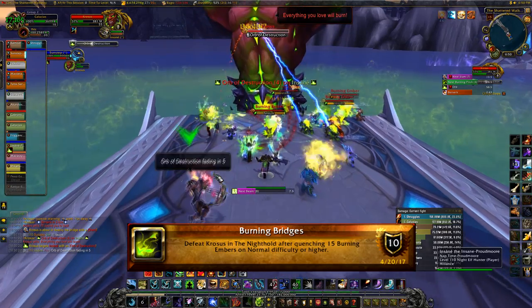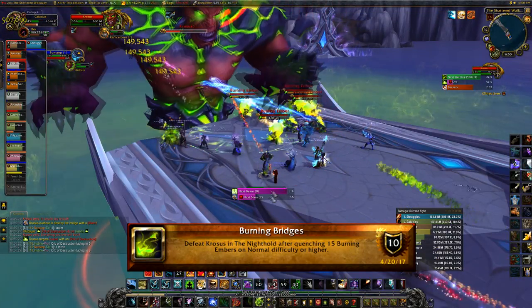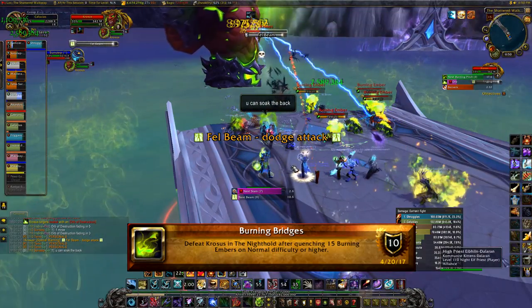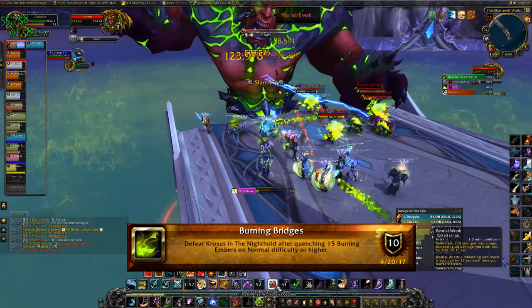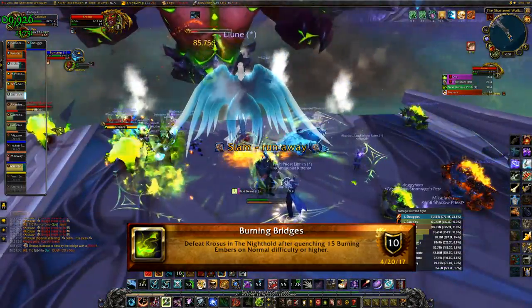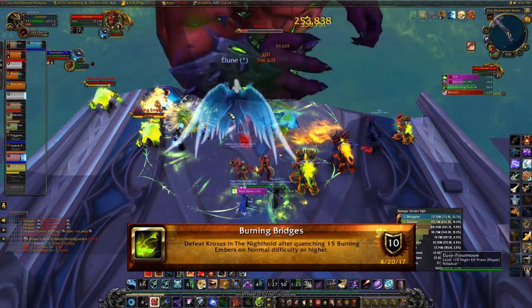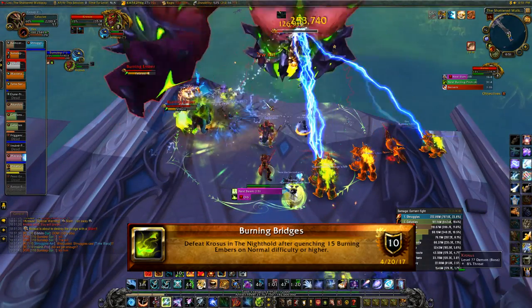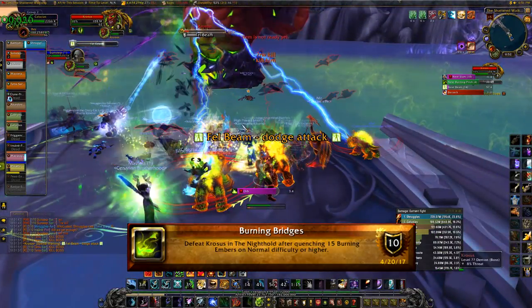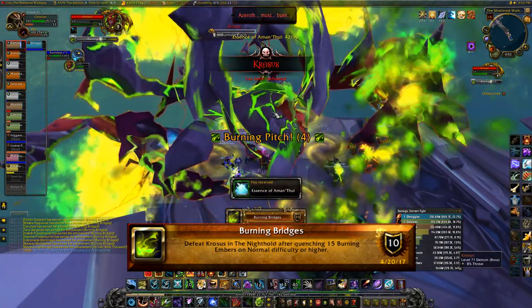With a low group count you really can't soak any of the burning ember piles, which makes this a very healing-intensive achievement. With more people you can use your own discretion and soak some of the ones further forward. Just make sure 15 burning embers fall into the water. Wait until the last bridge section if needed, but don't let him slam the last section three times or it's an automatic wipe. Do not AoE the burning embers — there will be a lot in melee range. Kill Krosus once you've quenched 15 and you get the achievement.